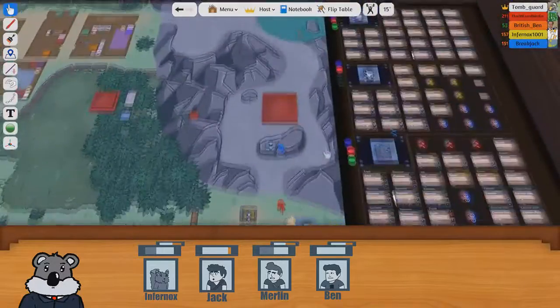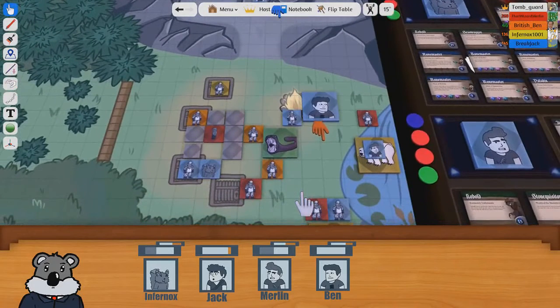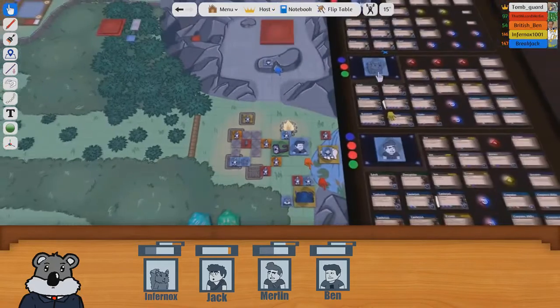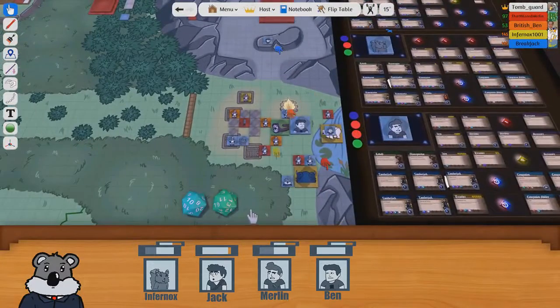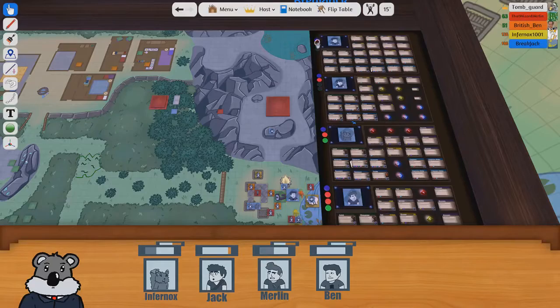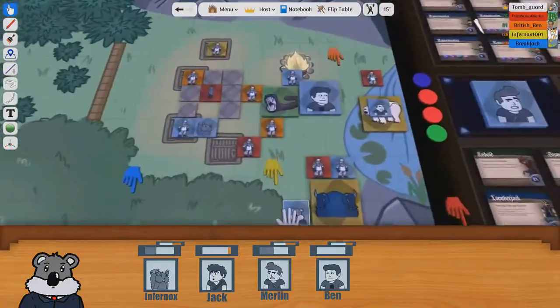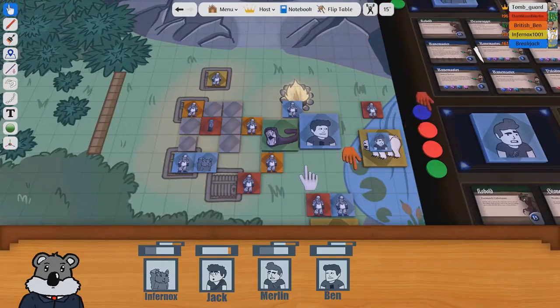Jack's out of combat. Salar's pissed. I'm going to move forward a little bit to here, and then I'm going to soothe spirits and get rid of his anger. Roll - that's pretty good. He seems a lot less angry. He puts his notepad down and continues looking at the fight. Soothe spirits was an anytime. My beluga can't really move.